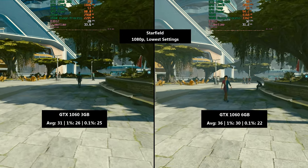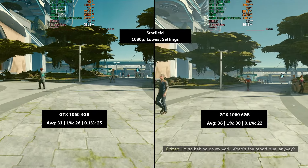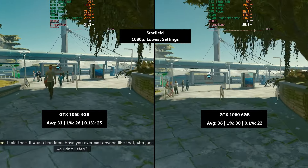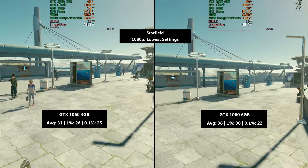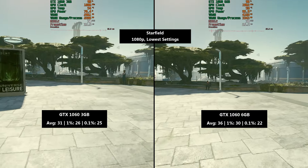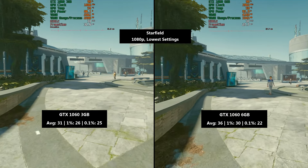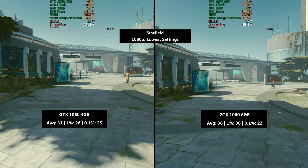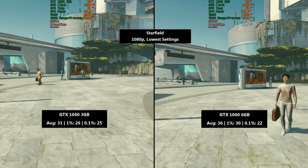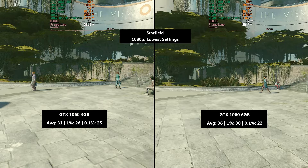Starfield up next. This is the only other game without a traditional benchmark run so I took a walk around the Atlantis, 1080p with the lowest settings. The 3GB card scored an average of 31fps which was quite surprising. The first time I fired this game up I didn't think it was actually going to run, but it did. Alan Wake 2 did give us a warning that 3GB of VRAM wasn't quite enough, and it did prove correct.